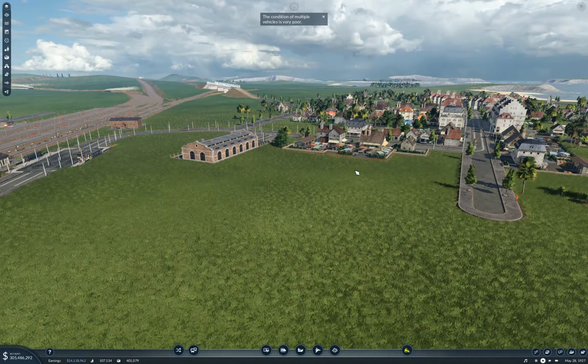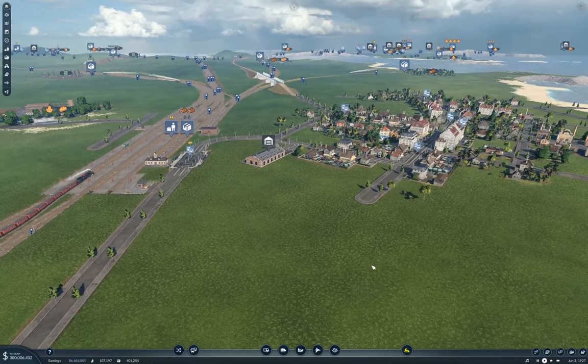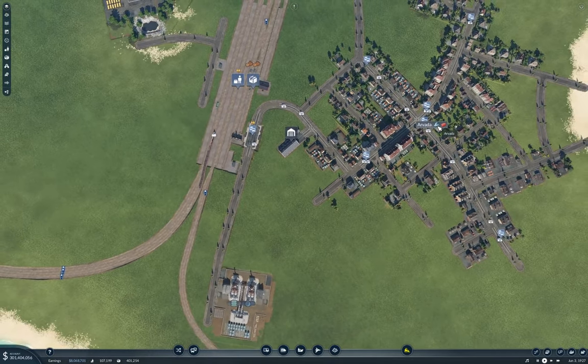Hello everyone, welcome back to Transport Fever 2 Tropical Fun. We're sitting here outside of Arvada. Last time around we connected up a quarry and conmats plant to the Berkeley Hub, and discovered that Arvada has a demand for conmats.